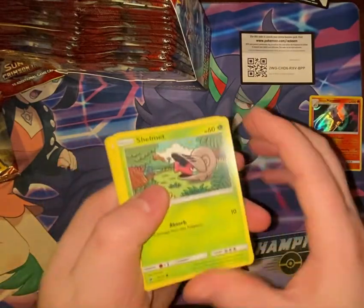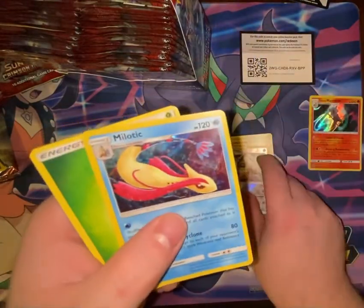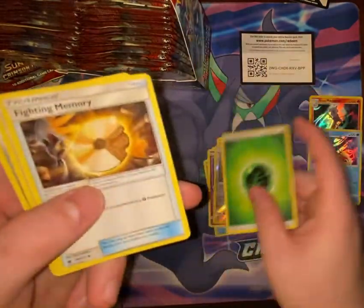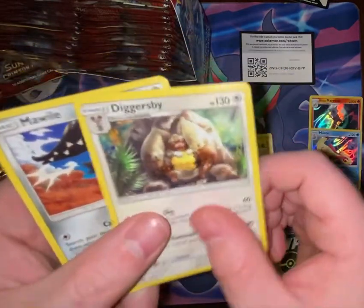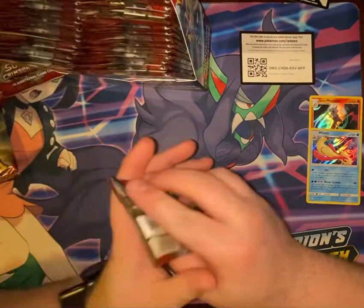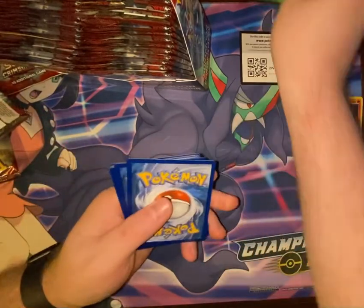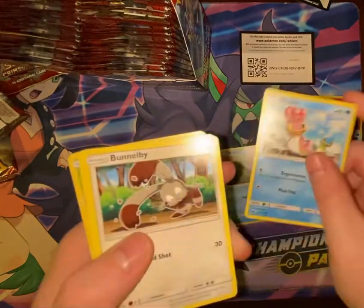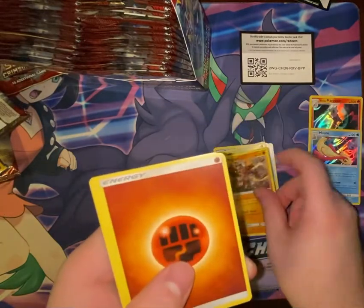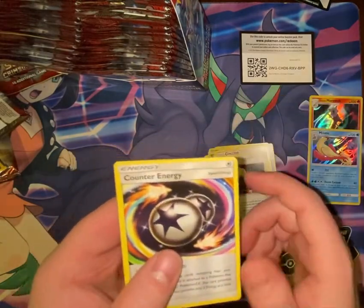Next pack: Shelmet, Stufful, Cacnea, Staryu, Ghastly, Diggersby, and a holo Milotic, plus Grass Energy, Fighting Memory, Diggersby, and Mawile. Pack six: Bruxish, Shellos, Bunnelby, Magikarp, Chimecho, Reverse Weedle, Regirock, Fighting Energy, Cinccino, Gladion, Counter Energy.